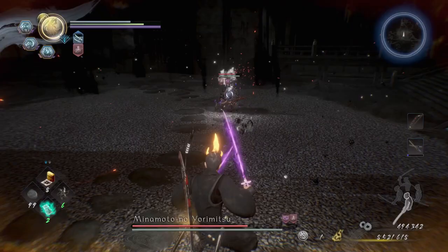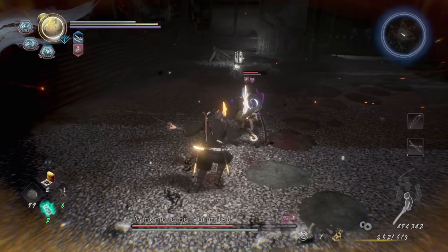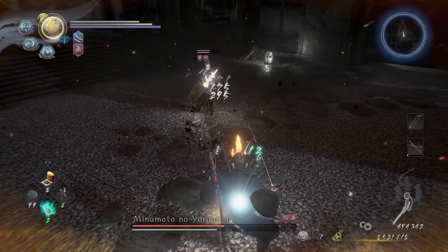Step backwards to dodge the grab and get a few combo hits in — not long combos though. I'd recommend spamming your square button in low stance. Don't mix in long combos because she'll power through your attacks and punish you pretty hard.